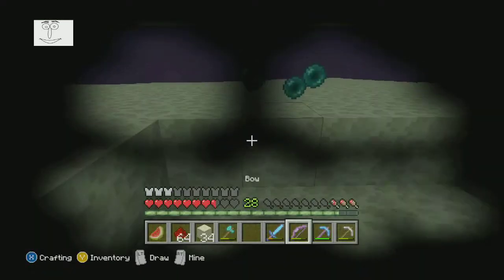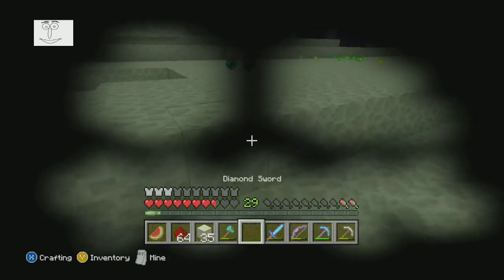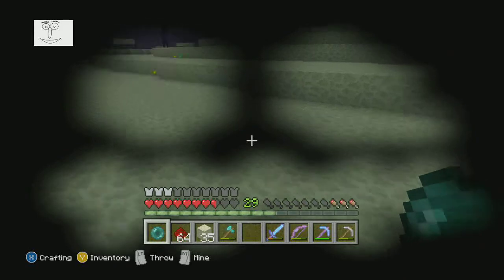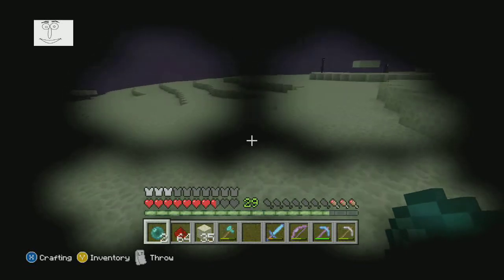Once you kill all the endermen around you, you're going to want to put on a pumpkin. The reason I put on the pumpkin is because — if you didn't know this already — you don't look at endermen if you have a pumpkin hat on, because they won't notice that you're looking at them. And that's what primes them to attack you, is if you look at them.